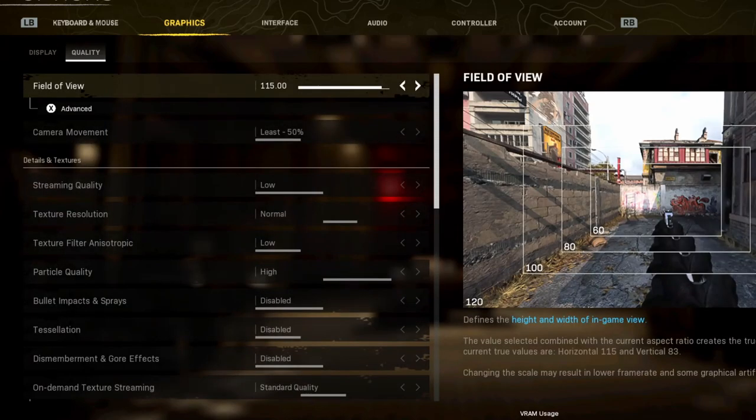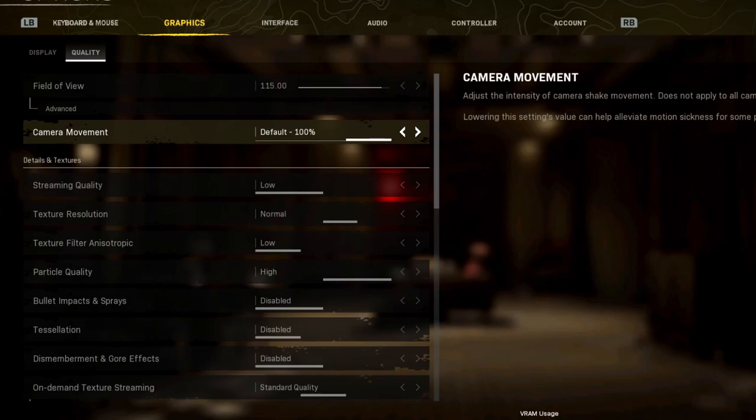Go over to the quality tab. Field of view — I've been playing on controller so I have it at 115. If I was playing on mouse and keyboard, that'd be 120 for sure. Camera movement — put this on at least least. If you have it on anything higher it's going to be real shaky. This is going to help — if you have motion sickness that's what it's made for, but it really helps your movement as well. The camera shake does not help in any way.